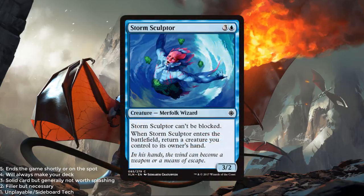Storm Sculptor — blue and 3 for a 3/2 that can't be blocked. When it enters the battlefield, return a creature you control to its owner's hand. This is another reprint — I think it was called Keystone Rogue from Return to Ravnica block. It's a merfolk though and it does have some good synergies. I think this is actually going to be one of the most annoying cards to play against. This might actually be a 3 out of 5.